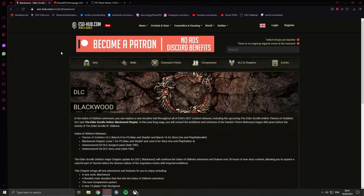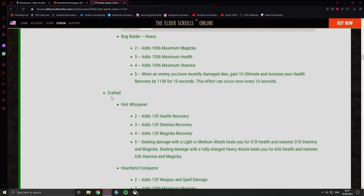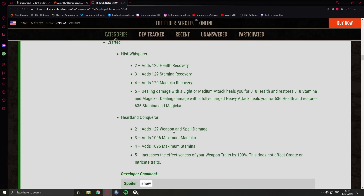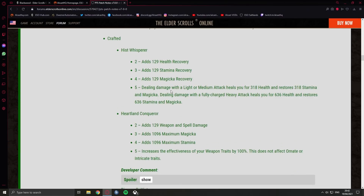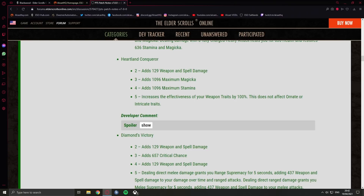Crafted set — Whisperer Recovery: healing or dealing damage with a light or medium attack heals you for 300 and restores 300 Stamina/Magicka; a fully charged heavy attack heals you for more. It's a crafted set so it's not supposed to be super strong — it's fine but not something I would rush to get. Heartland Conqueror: increases the effectiveness of your weapon traits by 100%. This does not affect Ornate or Intricate. This is different from Torug's — Torug's increases enchantments while this increases traits, so you'd get more critical chance for example.